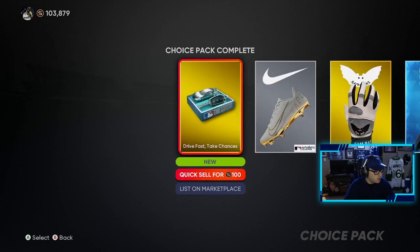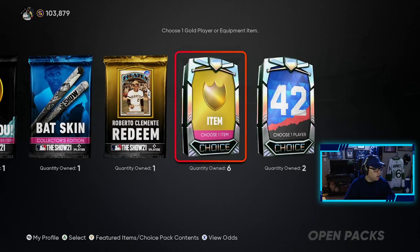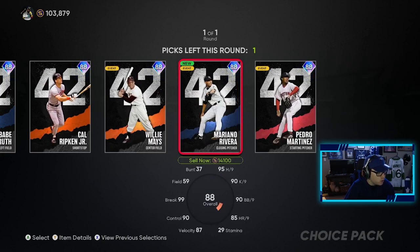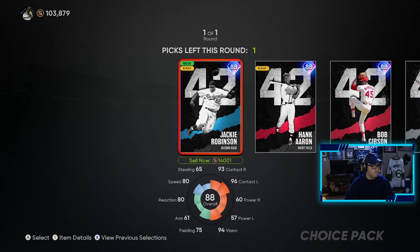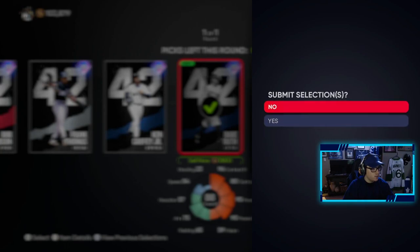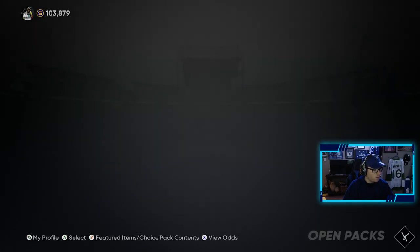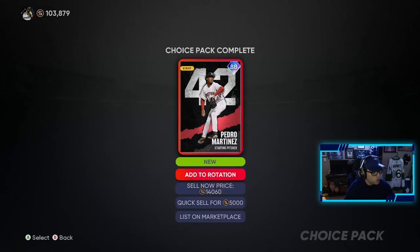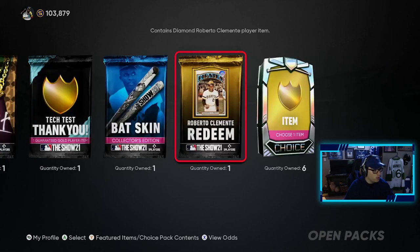We took all of that — the choice pack is done and over with. We are going to do the gold player equipment item. For the 42 player choice pack we get two picks. Mariano Rivera looks good, Willie Mays looks good, Hank Aaron looks really really good. I think Babe Ruth is gonna be one of the guys we take — Babe Ruth for sure. And then for the second pick, Hank Aaron or Pedro Martinez — let's go with Pedro Martinez, that would be pretty cool to try him out.